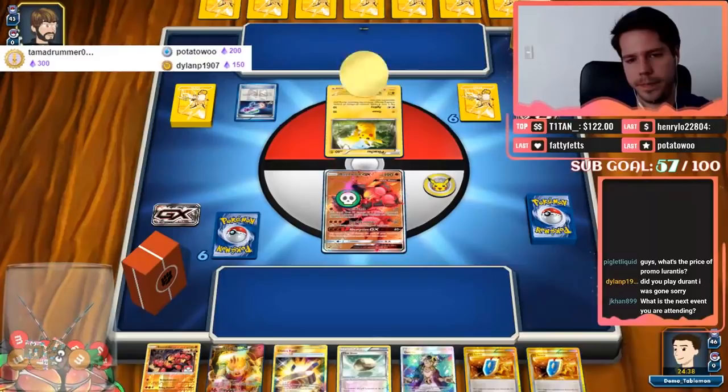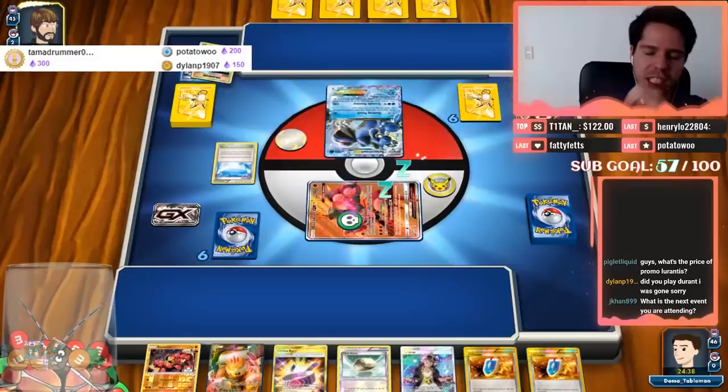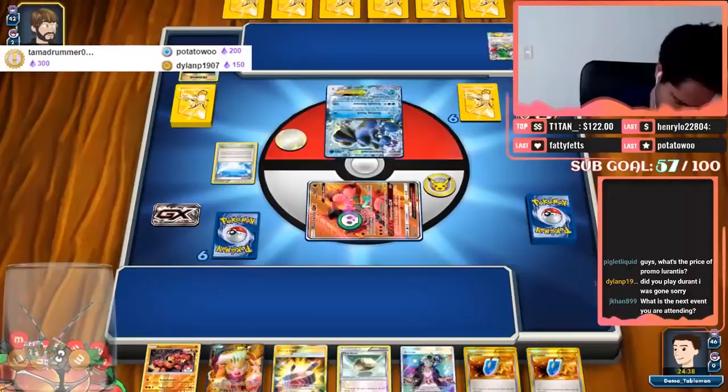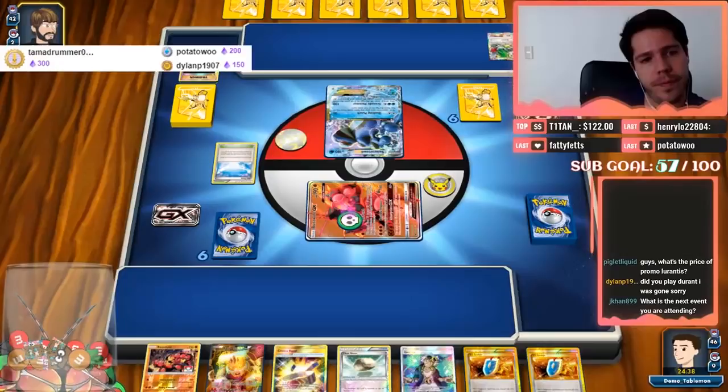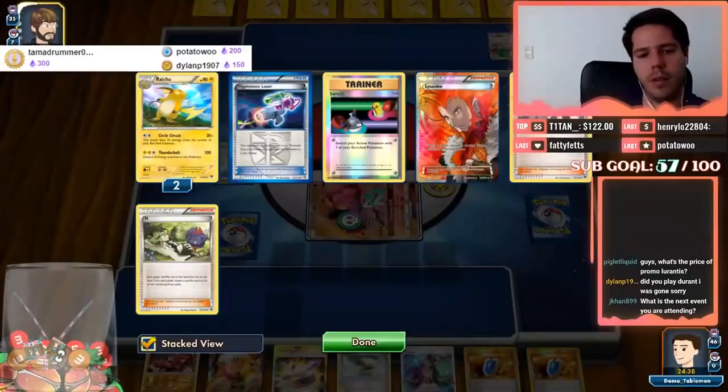We're up against what looks like a Seismitoad deck — item lock plus paralysis, poison. It's some sort of Seismitoad right. We see a harsh Sycamore being played, getting rid of two right shoes.